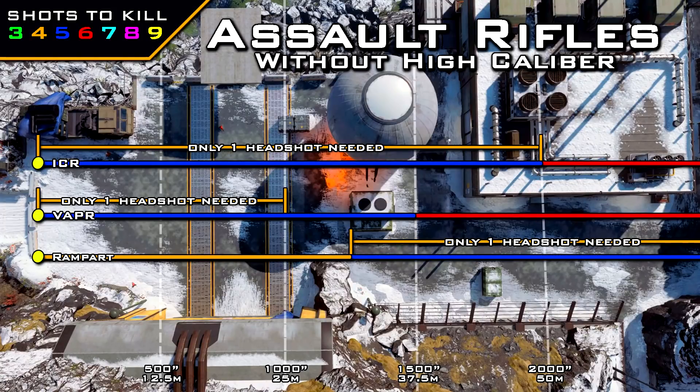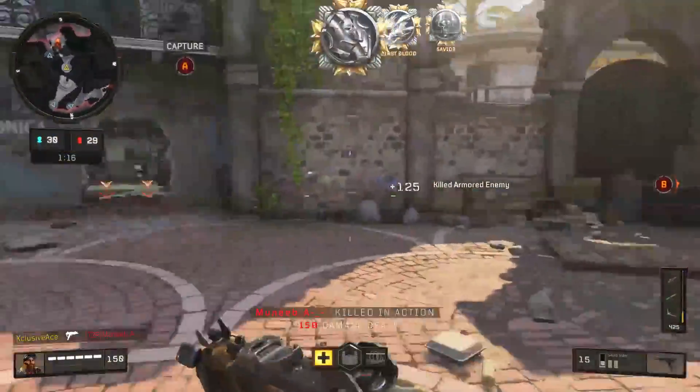With the Rampart you don't gain any benefit within its maximum damage ranges, so up close there's no benefit. But at longer ranges beyond 30 meters, all you need is one headshot mixed in with body shots and it becomes a four-shot kill instead of five. So it does make a difference at longer ranges if you can land that one headshot. Those are the only assault rifles that currently benefit from headshots without high caliber.